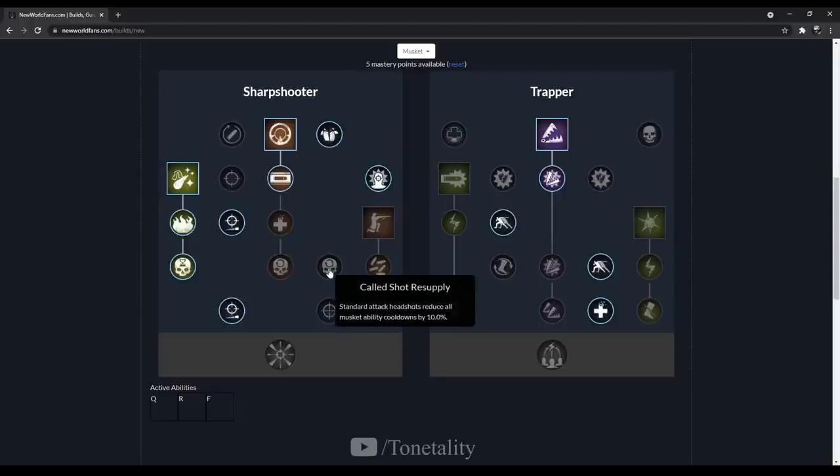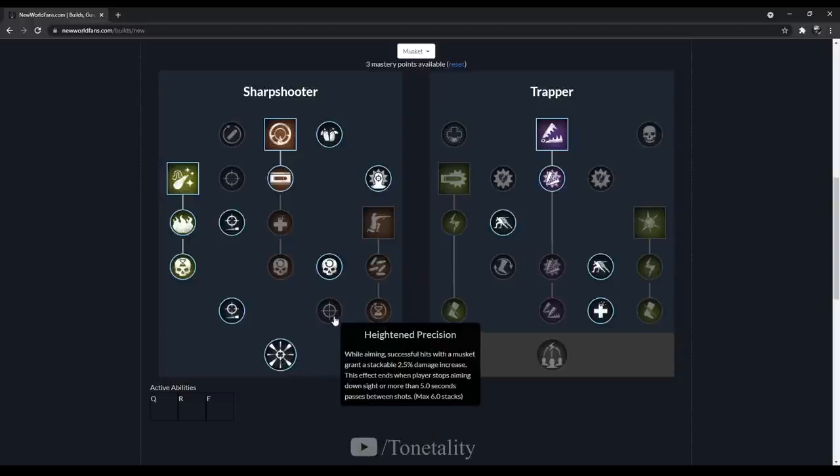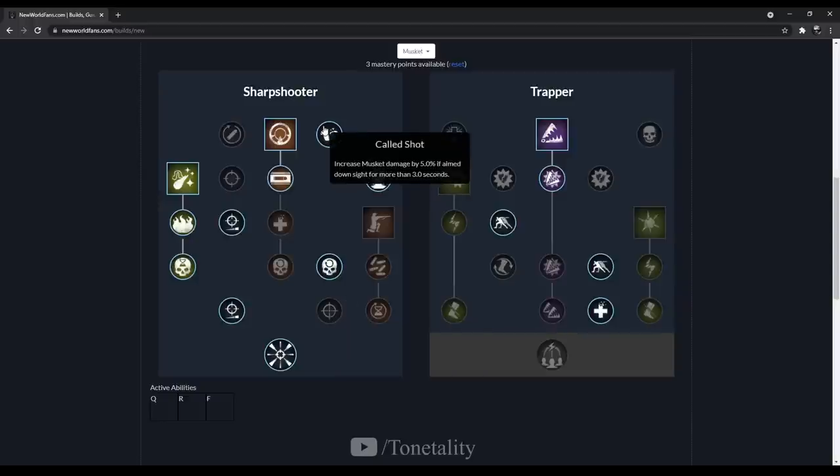The next trait is Called Shot Resupply — standard attack headshots reduce all muzzle ability cooldowns by 10%. And finally, the one talent that makes this build feel amazing: Sniper. I also want to quickly mention Heightened Precision — yes, it gives more damage, but the problem I have with it is a field-of-view issue.